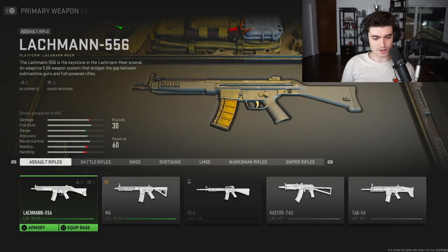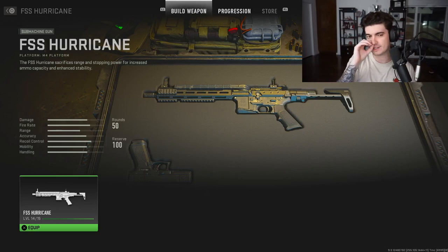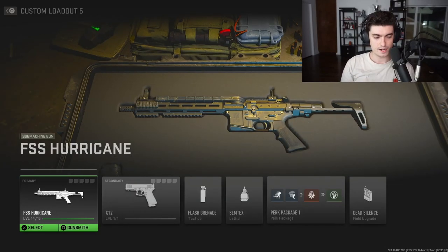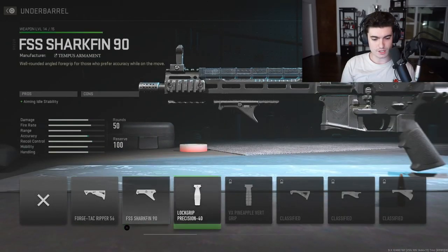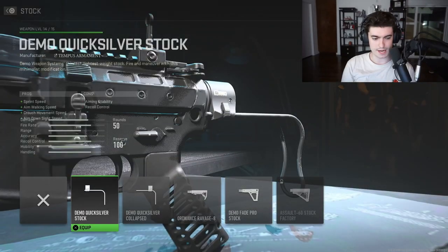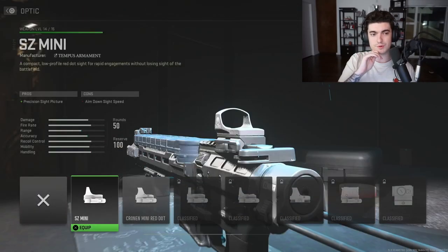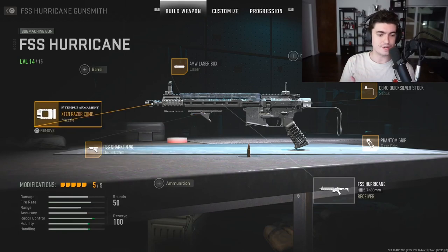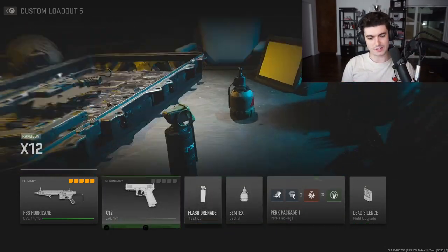The FSS Hurricane is my second or third favorite SMG — very mobile, shoots super straight, a ton of fun. For the Hurricane class: no barrel, Shark Fin grip, Phantom grip rear, Quicksilver Demo stock, laser sight, and the Razor Compensator. Iron sight — I'm always an iron sight guy. It shoots super straight, runs super quick, and feels very fluid.